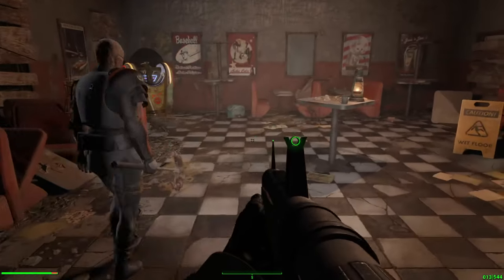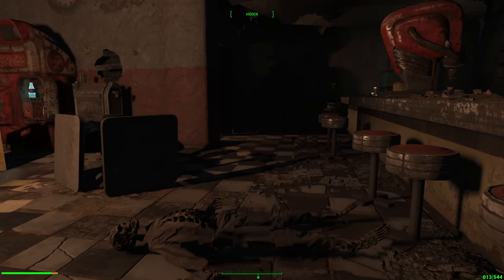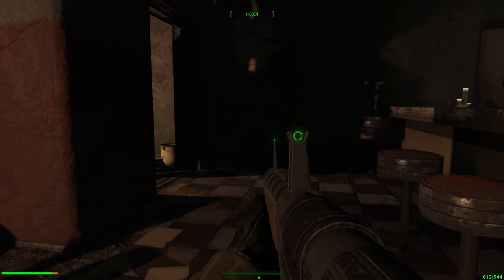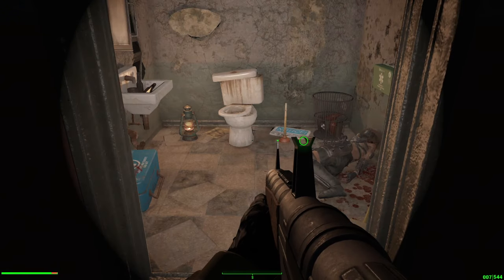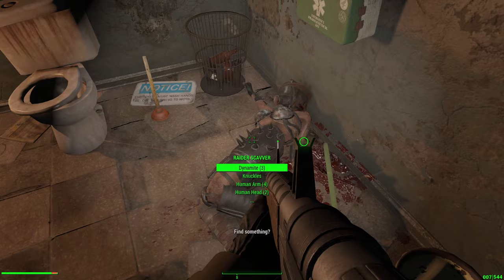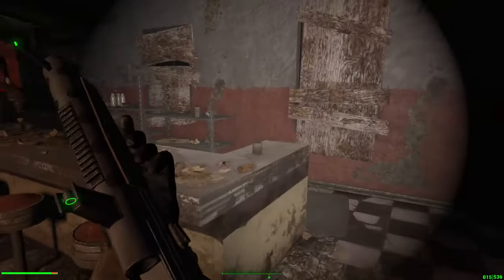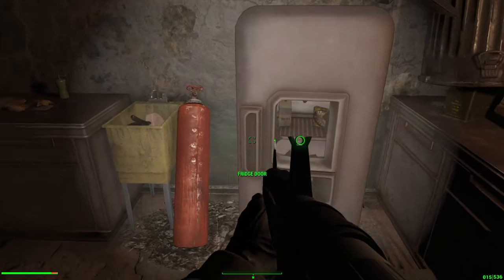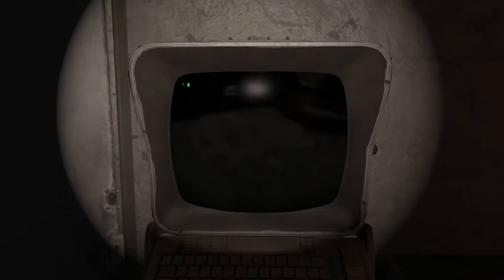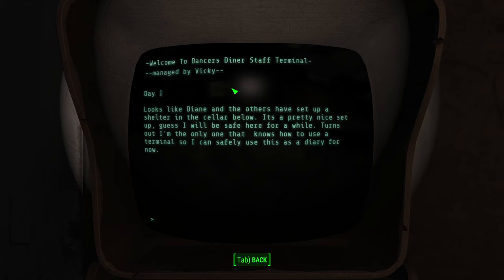Who's ready to dance? She was dancing with the devil. Found a note: 'Looks like Diane and the others have set up a shelter in the cellar below. It's a pretty nice setup. Guess I'll be safe here for a while. Turns out I'm the only one that knows how to use a terminal.'